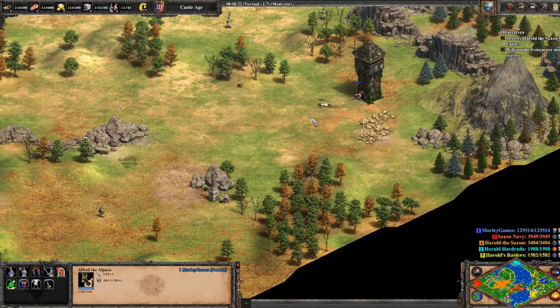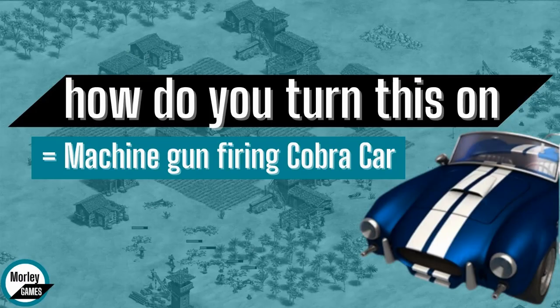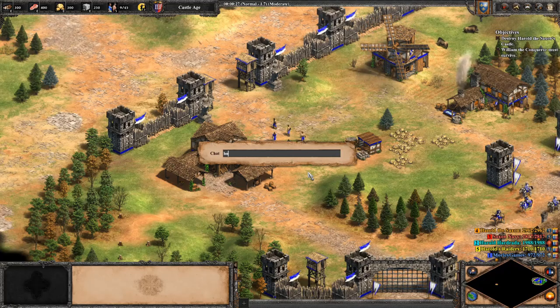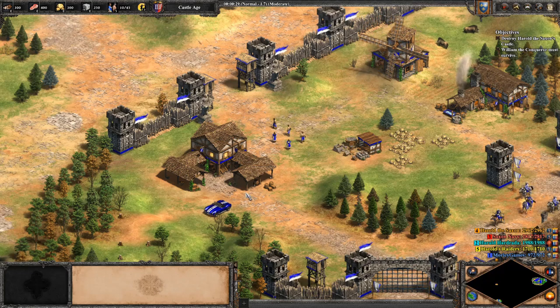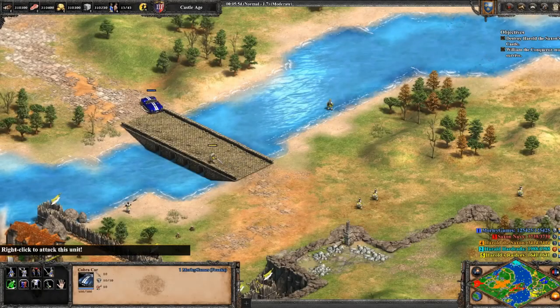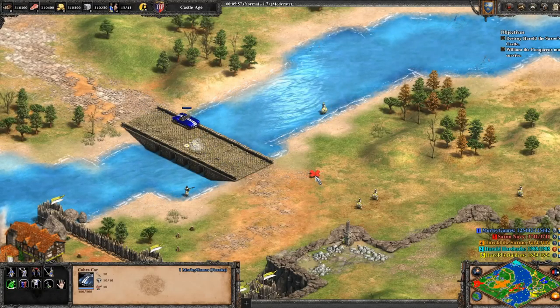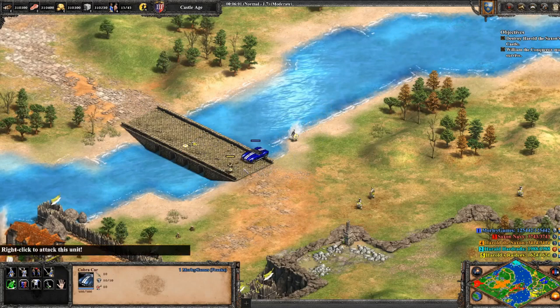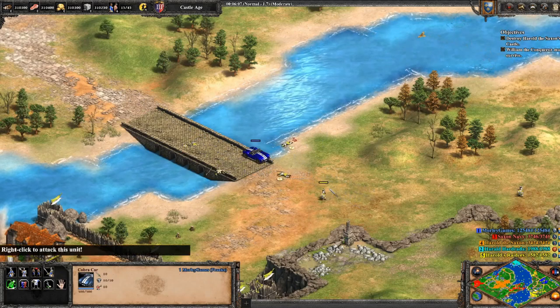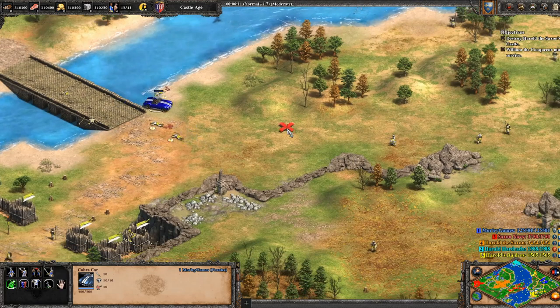And then saving the best till last, we've got How Do You Turn This On — a machine gun firing cobra car. This is a very, very iconic cheat code for the game. If anyone thinks of Age of Empires 2 cheats, it's always the cobra car and just how crazy powerful it is. Everyone always knows the cheat code, and it's kind of become a meme over the years as well.